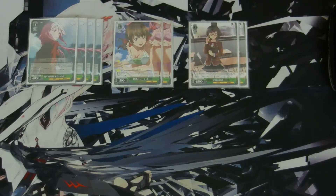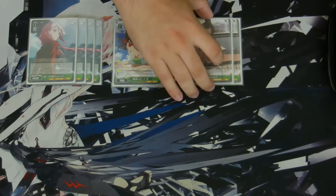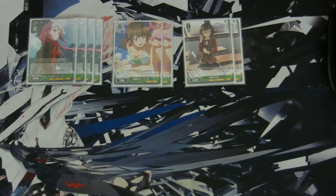Next, two of these 1/0 Ayases at 4500 power. Her effect is when you trigger a climax, you can pay one to give one of your characters plus 2k power until the end of your opponent's turn. So essentially, as soon as you trigger a climax, you can pay it out and give a nice power boost to any character — offensively and defensively. It's a really good card.